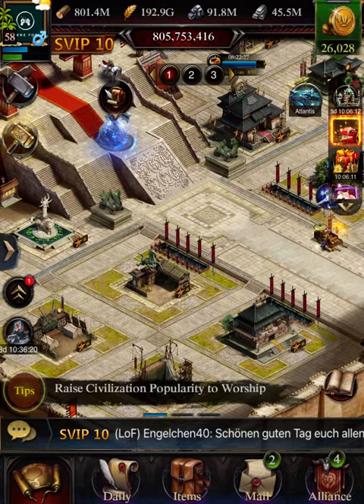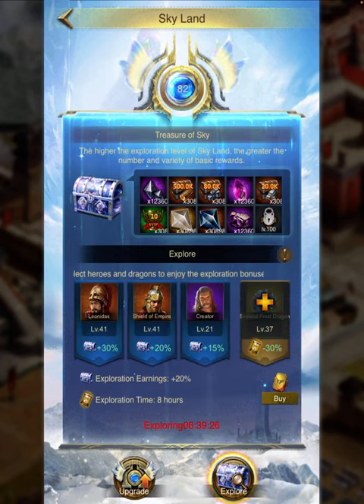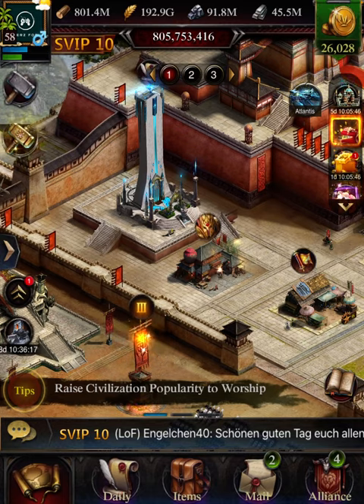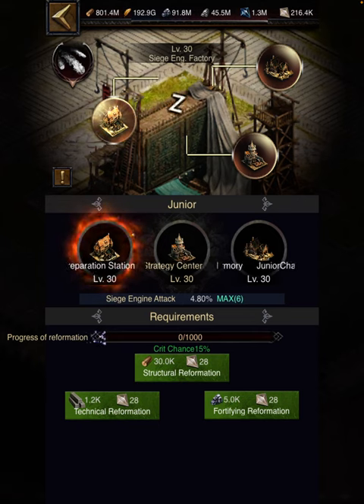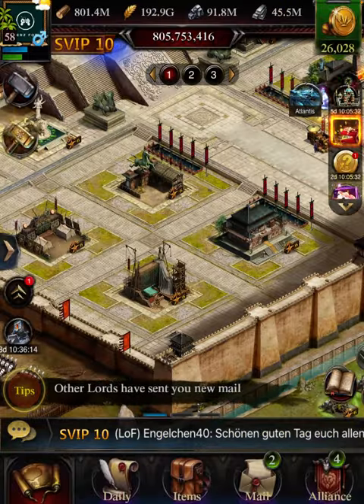You can grab the Black Gold Stone and White Gold Stone from the Skyline feature. On a daily basis I'm getting 30k of white and black gold stone just from the Skyline — from the Treasure of Sky. At certain periods you can get more than 100k on a daily basis from the Skyline alone. All you need to do is expand any building to a certain extent and use at least 800k of the Black Gold Stone in any building to open all the reward chests.